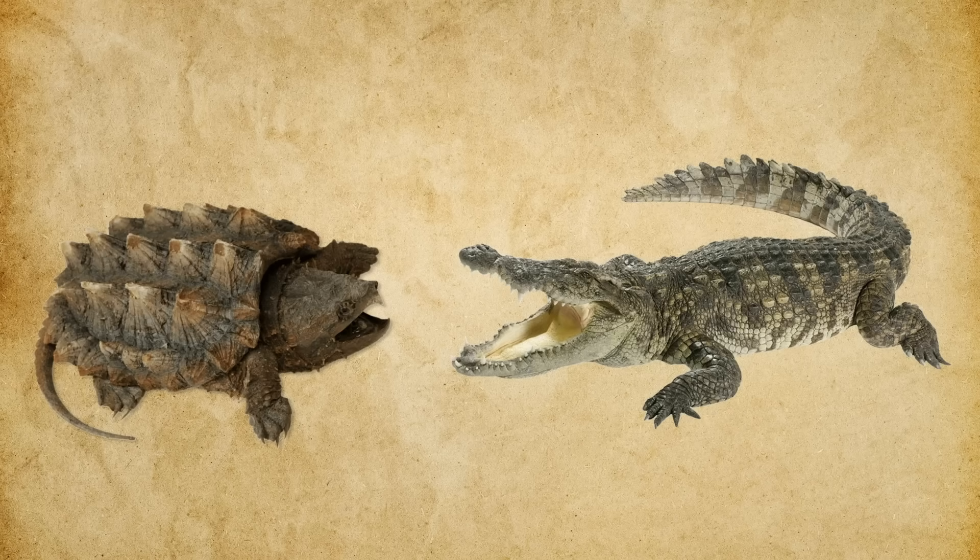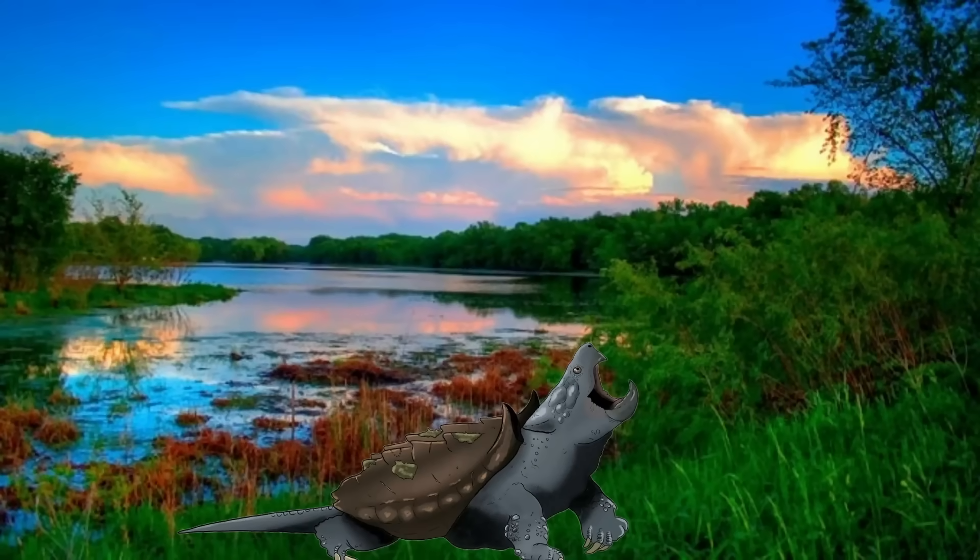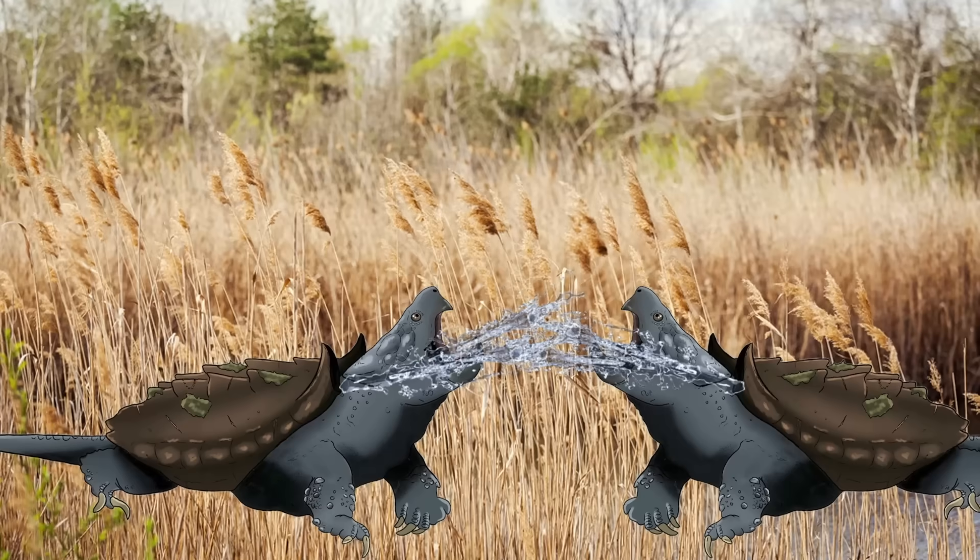Now that we understand the environment, let's explore how Blastoise may have actually lived and behaved in it. Blastoise likely led a semi-solitary lifestyle, much like modern snapping turtles or crocodilians. Individuals would patrol long stretches of riverbanks or flooded forests, maintaining overlapping but loosely defined territories that shifted with seasonal flooding. During the dry season, Blastoise may have become more territorial — with disputes likely resolved not through direct combat but through non-lethal hydrojet displays. Males in particular may have engaged in ritualized splash duels, where each would fire a short powerful burst at the other in an escalating contest of strength, precision, and stamina.